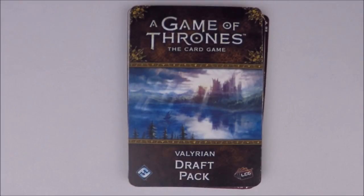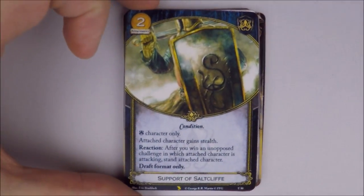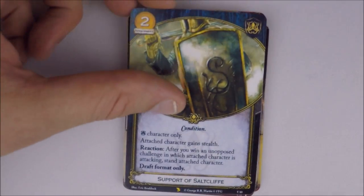Now let's review some interesting cards from our draft. First, Support of Saltcliff — a two-cost Greyjoy attachment, condition. Reaction: after you win an unopposed challenge in which the attached character is attacking, stand that attached character. Draft format only. Next, The Nightfort for Night's Watch — unique, The North, one gold. Challenge action: kneel The Nightfort to choose a defending Night's Watch character; until the end of the challenge, that character gets plus one strength for each attacking character. Draft format only — a nice defensive location, kind of like the Melee keyword from first edition.